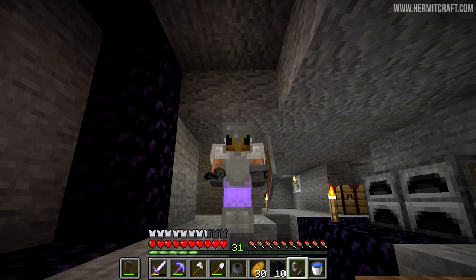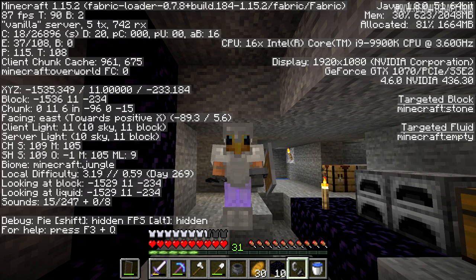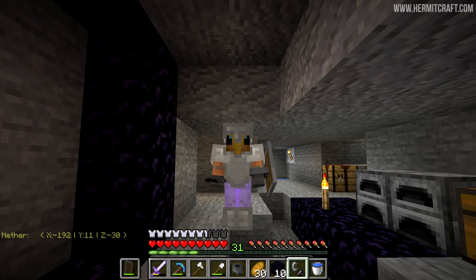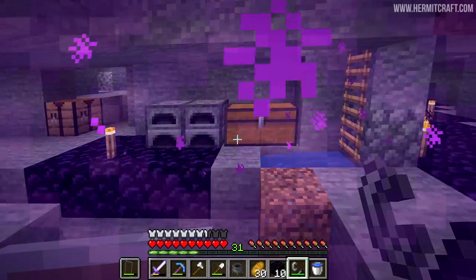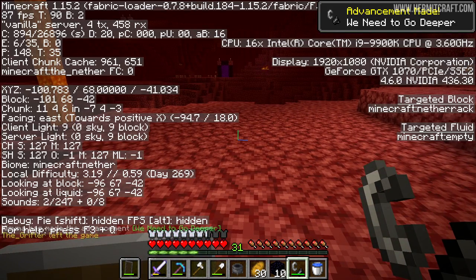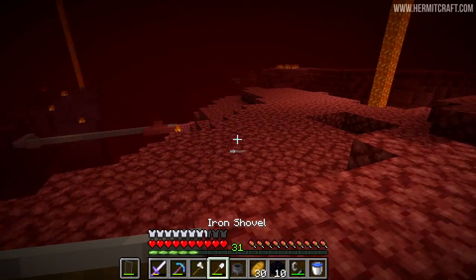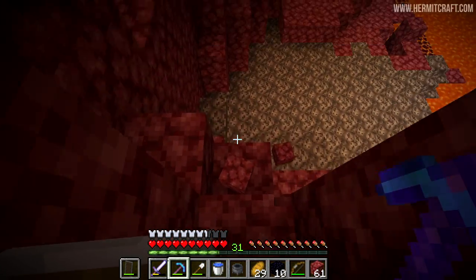I haven't been to the nether yet, so I've got some extra obsidian in case I need to make a portal to get directly back to this spot. Instead of having to do F3 and all the math, we've got the data pack on the server and I can type in NC for nether coordinates in overworld, and it will tell me the equivalent coordinates in the nether. So I can use those numbers to make a portal to get back. Let's hop on through. Chances are we're probably going to link up with someone else's portal. We're at 68, so we're not low down in the world. There's another portal over there - hermits have definitely been in this area. We need to find some soul sand somewhere - and there it is! Soul sand.